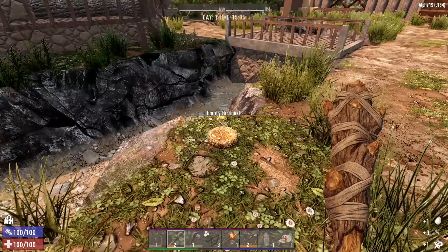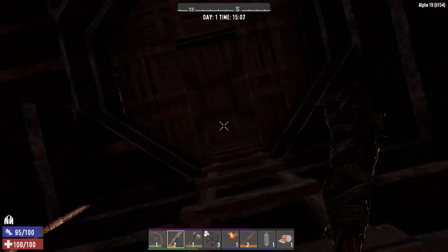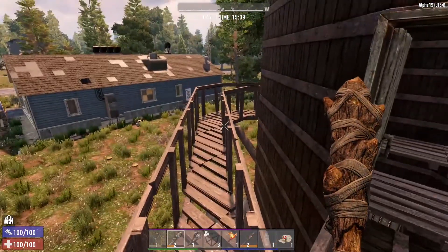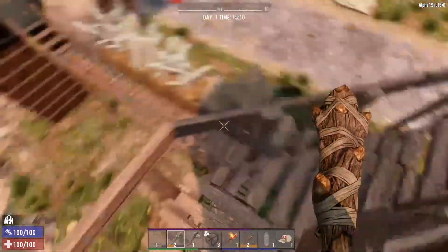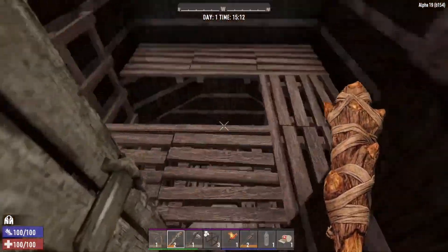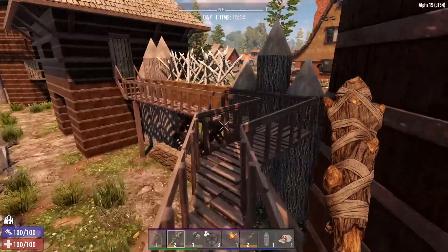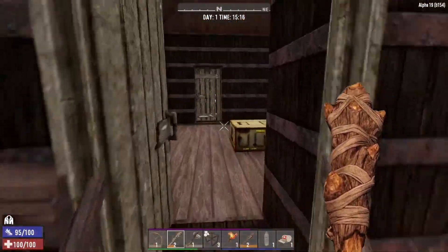You've got bird's nests in here too — nice. There shouldn't be any zombies in here, right? Nothing up here — really cool looking, though. We need to go down. Try going back down, and we'll try this way.